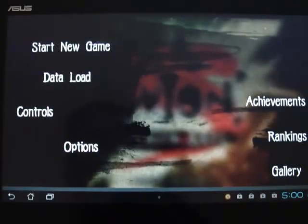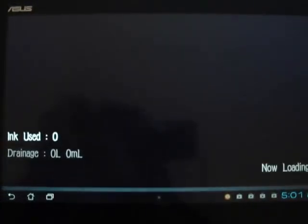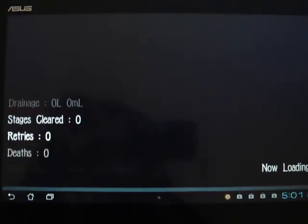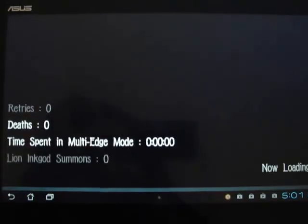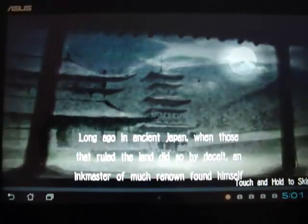Hi guys, this is AndroidNuv, and today I'm going to do a first look for Sumioni Demon Arts, a 2D action-adventure game published by AcquireCorp. This game is not free on Android — it actually costs like $12 or something. It's also available for PS Vita, and also available for Android as well.